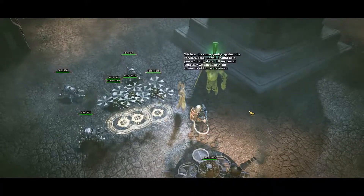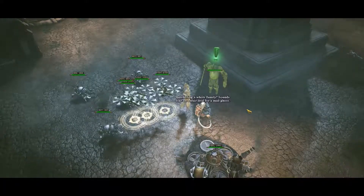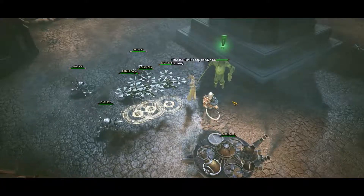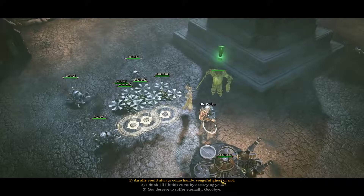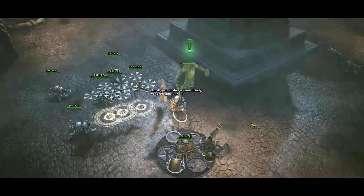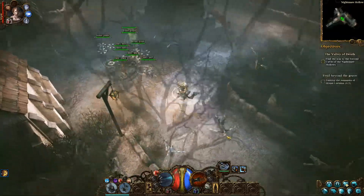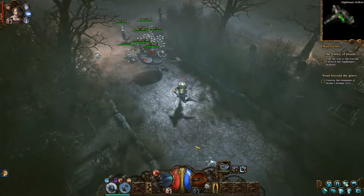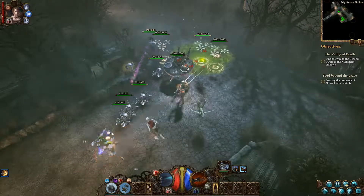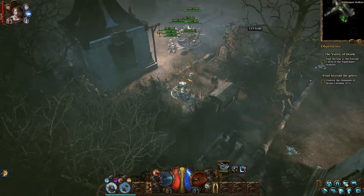Together we can destroy the remnants of House Laviniaus! Butchering a whole family sounds like an unfair deal for a mad ghost. That family is long dead, Van Helsing. I'll take them - an ally always comes in handy, vengeful ghost or not. New quest: destroy the remnants of House Laviniaus. That's five areas I've got to go to, which is fine.